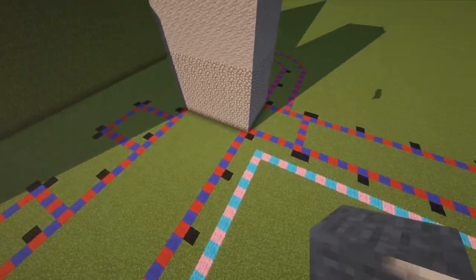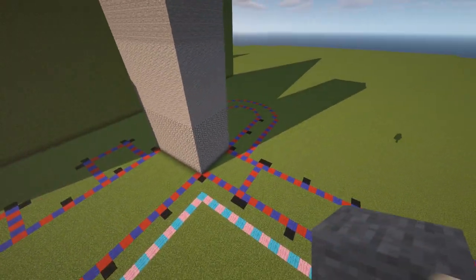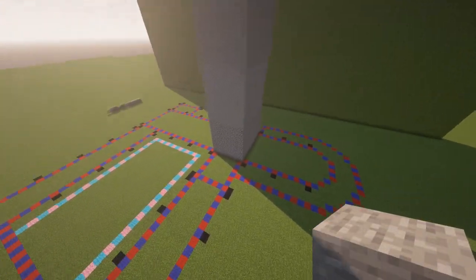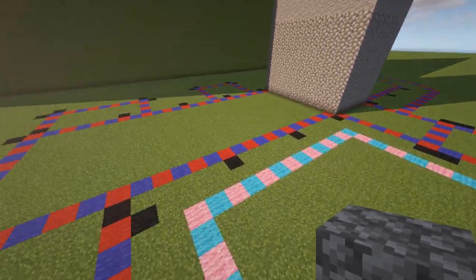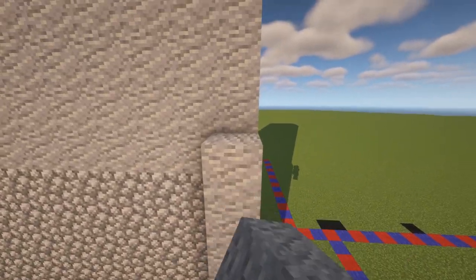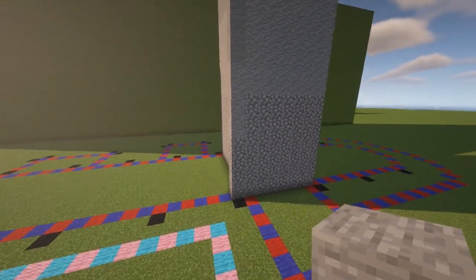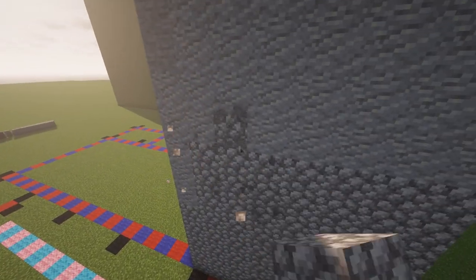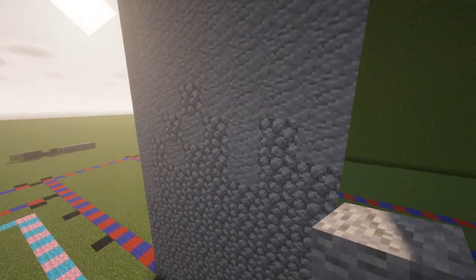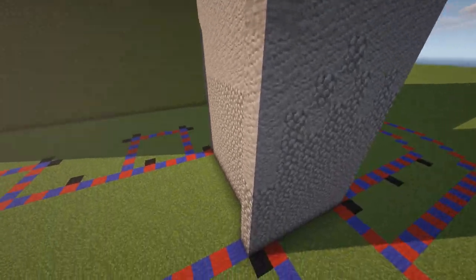Now let's go to the main side — this inner part will be 15 blocks high. Again, five blocks cobblestone, five blocks andesite, and five blocks stone. Later we'll connect everything together so it looks nicer, but let's build up all the walls first.